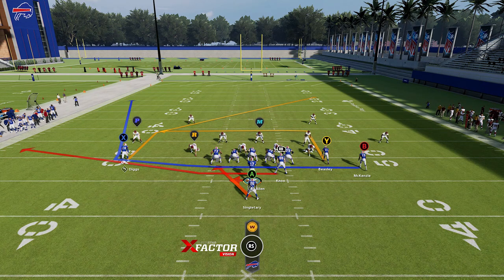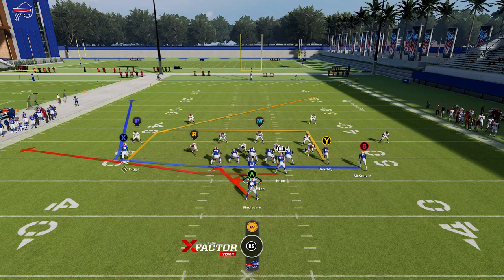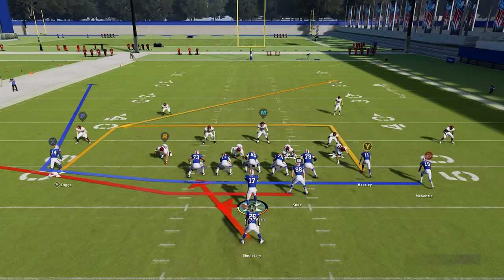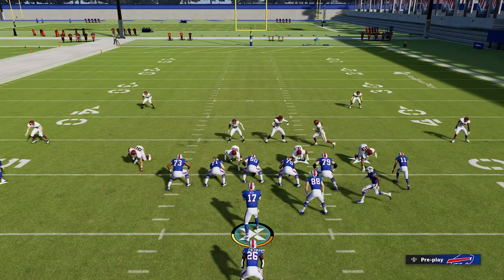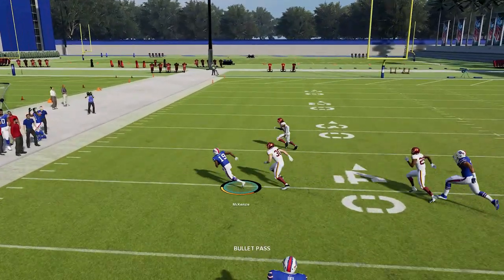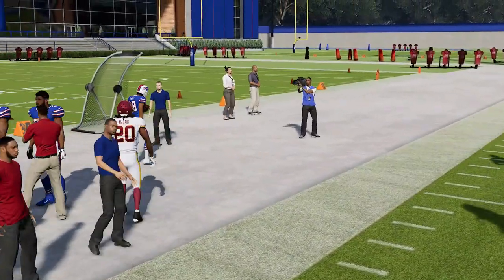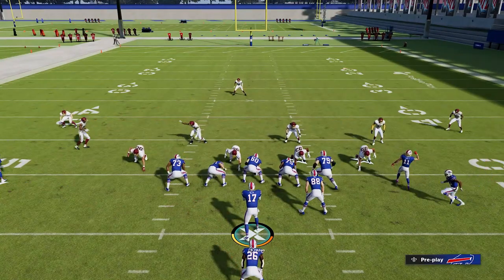This play can really be run against any single defense in the game and there is no way to stop it if you know how to run it correctly. There are really only two options — the B option is basically the only receiver you can throw to. This play is so glitchy that if you throw to any other receiver you will get a penalty for illegal man blocking downfield. But if you throw to the B route quickly enough, he will not get that penalty. Against any zone coverage you can throw this ball immediately and get a catch and run every single time.